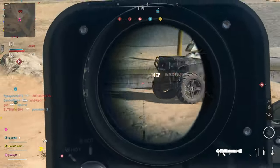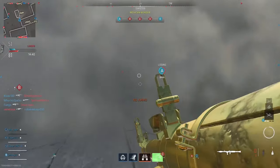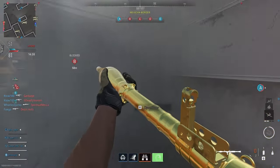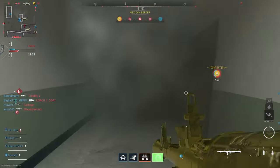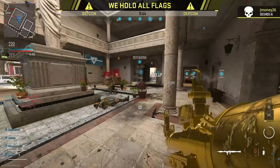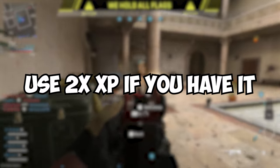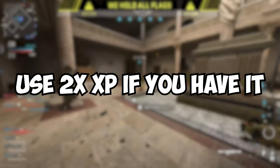If you run out of rockets, you can go up to any of the ammo caches and refill up to two rockets. The max you can carry is three, but there is a cooldown timer on these caches so you can't use unlimited rockets. And obviously, double weapon XP makes this process a lot faster, so if you have some tokens, use them.